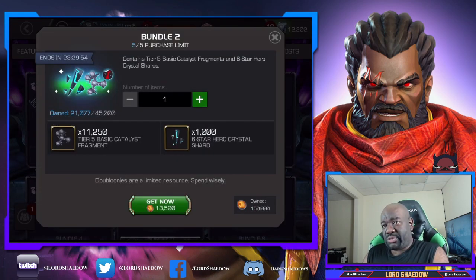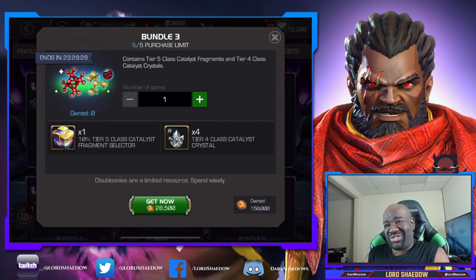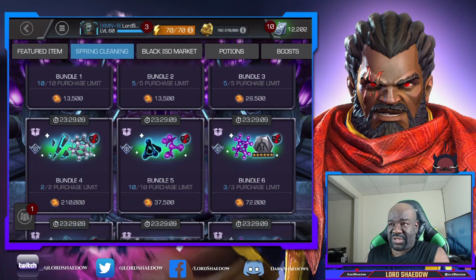This one is a little bit more juicy, but that's not a lot of six star shards. And T5 basics, we do get them as well, so I'm not really interested in that one either. This one — generally, since I can get T5 class catalyst fragments, that doesn't really impress me. And a T4 class catalyst crystal — no way. Both of those things you get outside the game, not worth spending doubloonies on.